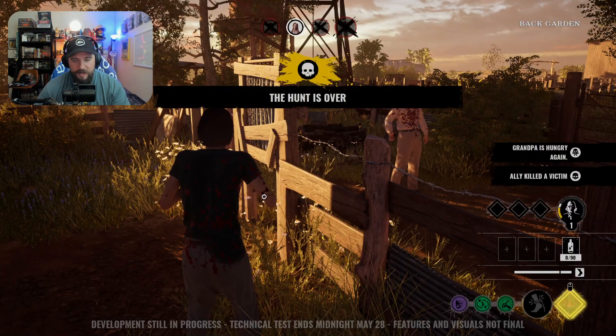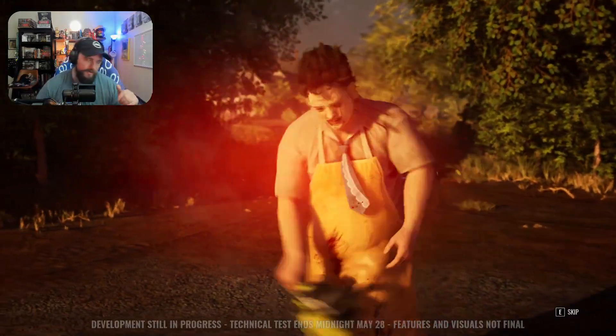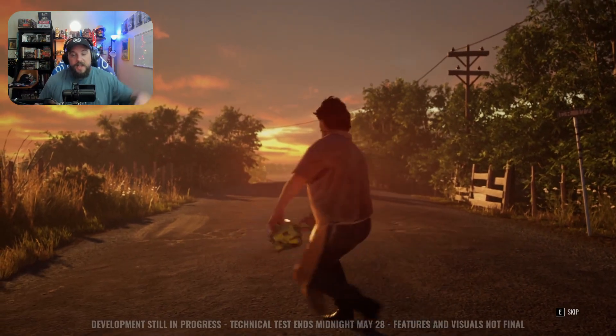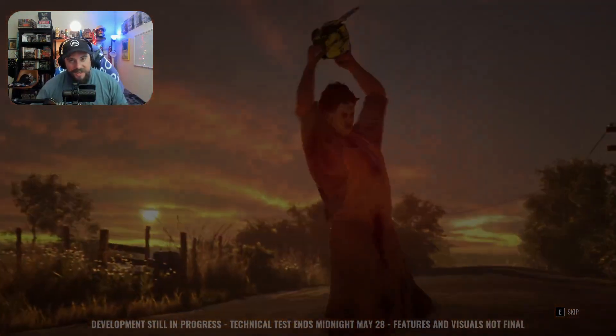So yeah, this is the Family House map. We gotta do our little dancey dance to end it. Thank you for watching this video, YouTube — that's a little Hitchhiker gameplay from the tech test. I hope you guys enjoyed it, I'll see you guys next time. Bye!